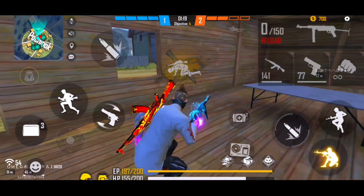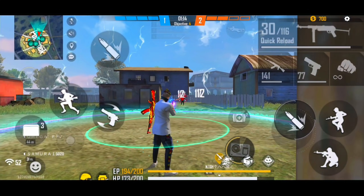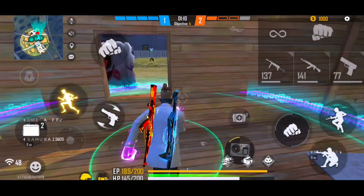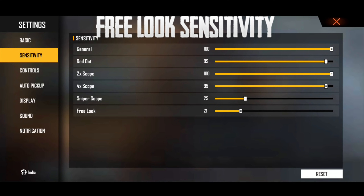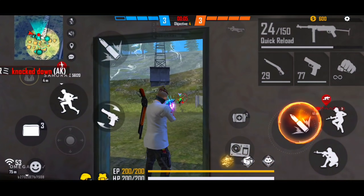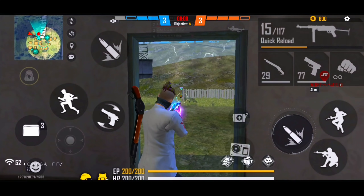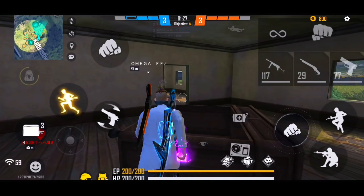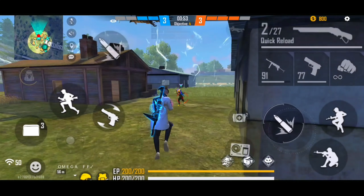Let's talk about free look sensitivity. I recommend you keep free look sensitivity at 20 or 25. If you keep free look sensitivity too high, when you use the free look button the camera will move very fast and you won't be able to see properly. So keep free look sensitivity at 25 for best results.